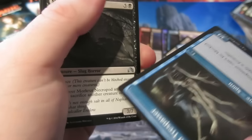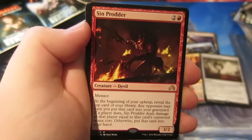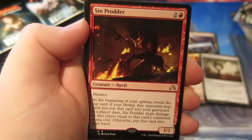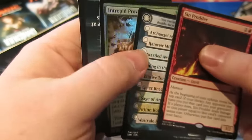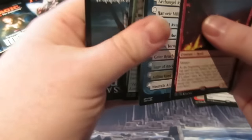That was an uncommon there — Uninvited Guest, one of the flip cards, lovely art with loads of hands. Gloom Widow, Ravenous Bloodseeker, and our rare... oh we've got another Sinprodder! So it looks like we're going to be making a Sinprodder deck guys, that's for sure. And a Foil Intrepid Provisioner — ooh, shiny shiny.